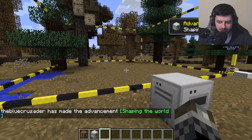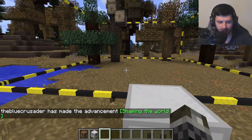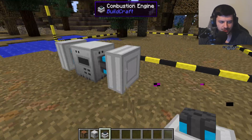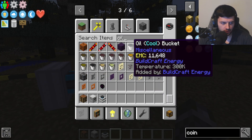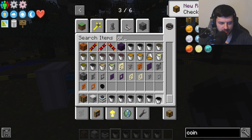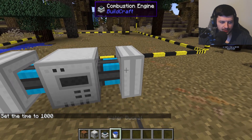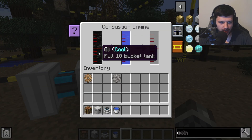Let me place the quarry block down so you get a basic understanding. It creates a nine-by-nine block area by default and mines down until it hits lava or bedrock. You need multiple engines to power it — I'd recommend multiple combustion engines in a row. I'll fill them with oil and water, so we have both fuel and coolant ready.